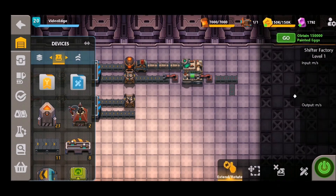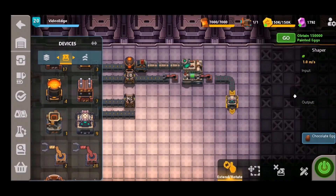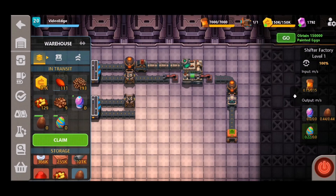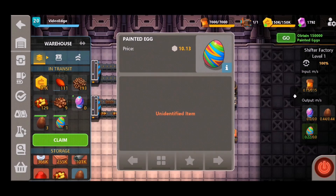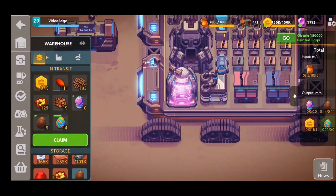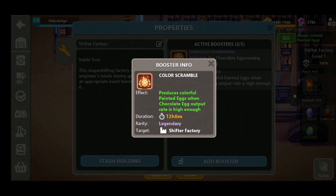To do this it's very simple — all we need to do is insert a shaper into this line and select the chocolate egg recipe. We also place a heater down because the material needs to be hot as it goes into the shaper to be manipulated. We place an exporter and as you can see we've started to craft the chocolate eggs. You might also notice that the painted egg and the Fabergé egg have appeared in the output, and that's simply because we've activated the color scramble booster on our factory — meaning once you produce any type of chocolate egg, you'll also produce colorful eggs and Fabergé eggs as well.